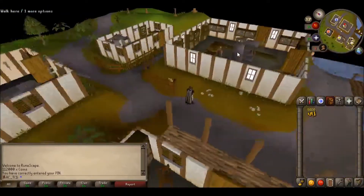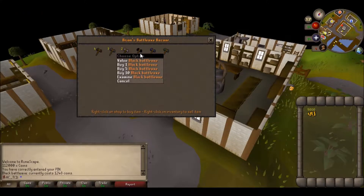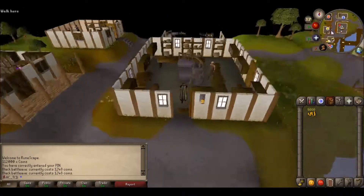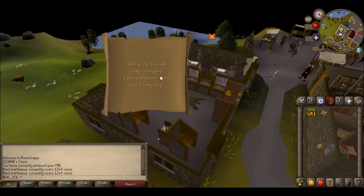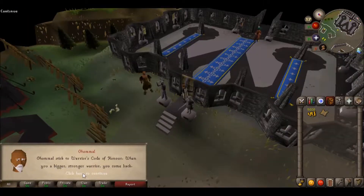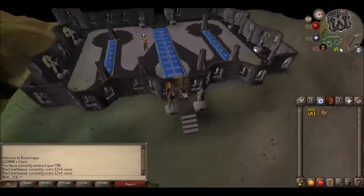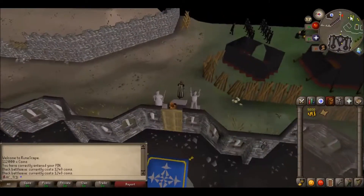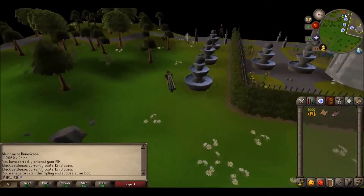Brian, what do you got for me? Does a black battle axe count? Oh my god, the noises. Let me go read the clue again — I don't think battle axe is going to cut it. The axe shop is in here — Warrior code. Well that's bullshit. I don't know where to get the black axe, so I'm going to put this clue away for now.